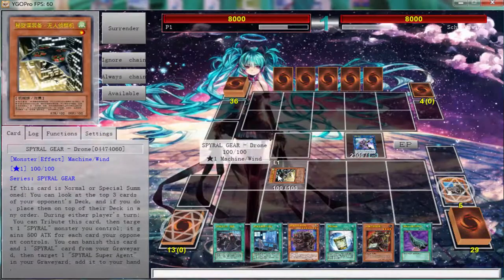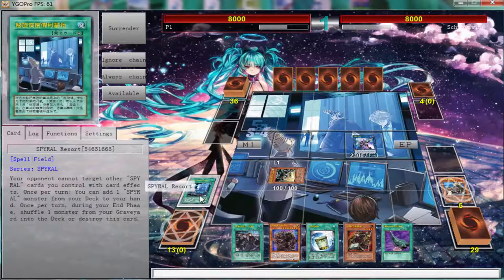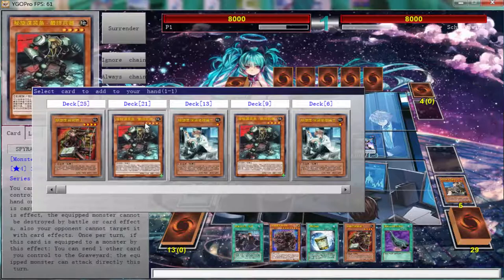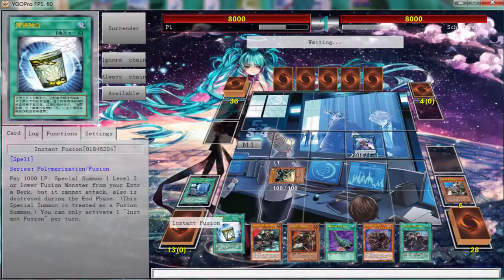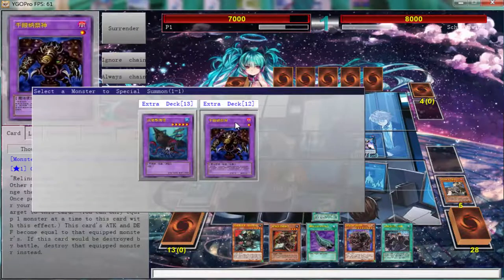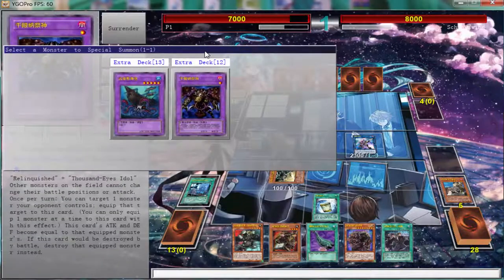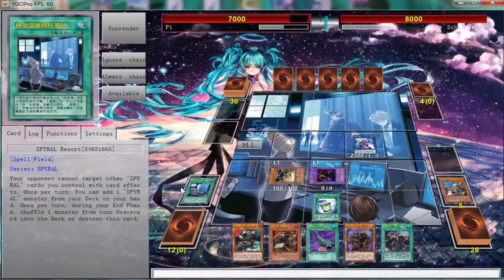Now I can vanish those two but that doesn't do me any justice. I need to somehow find a way to put this right in the graveyard. Let's add this because then we can Instant Fusion. If we go this guy we can go Coral Dragon, but Coral Dragon cannot pop your own cards — so that kind of sucks.